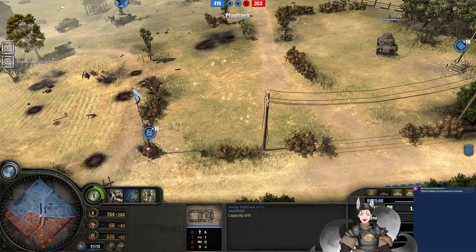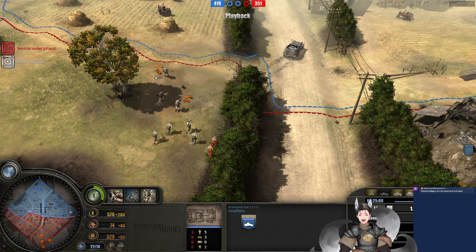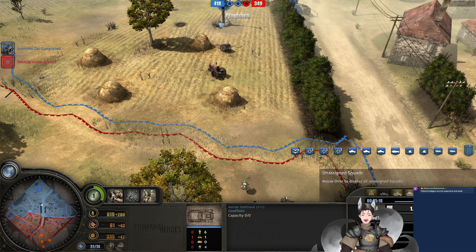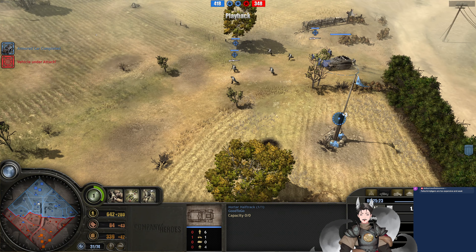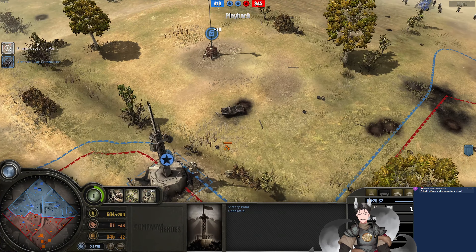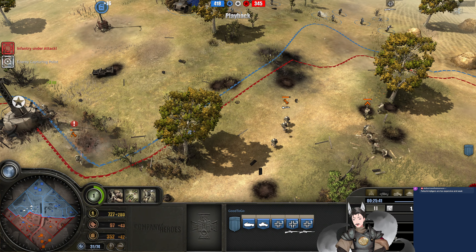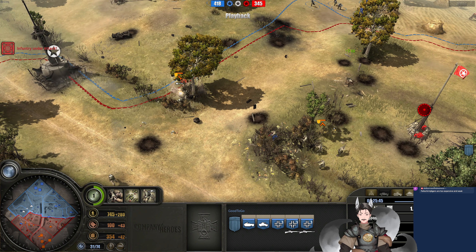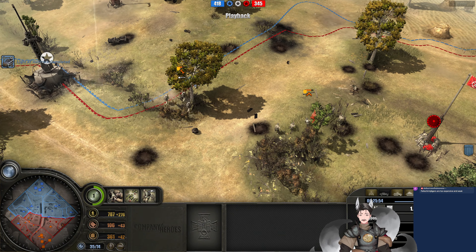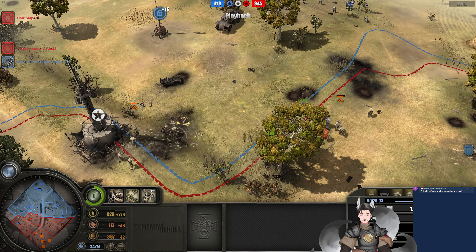A rifle squad is down to three models — it may recapture the AT gun. This rifle squad could advance forward but there are a good number of Panzer Grenadiers over here. Butterfly bombs are being brought in somewhere to capture a sector — bringing them over here trying to protect this VP. He does have some Falschirmjäger in the region. Notable camouflage Ketan Grads in the region; the 222 just trying to keep this flank secure. The rifle squad and minesweeper engineer are pushing forward toward the mortar halftrack. Another 222 pulls out on the field — that will be number five, maybe number six.